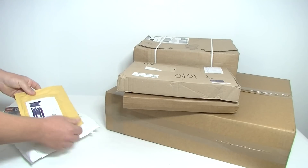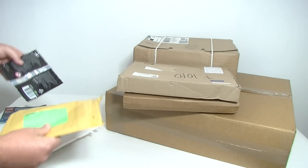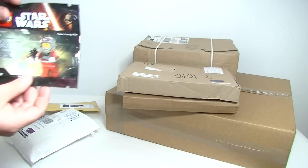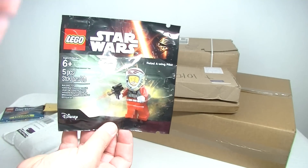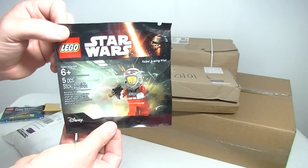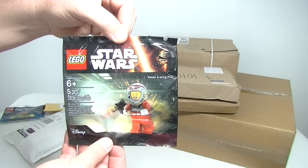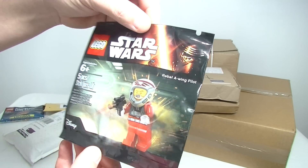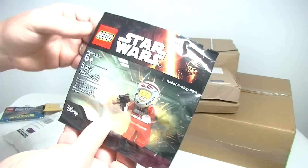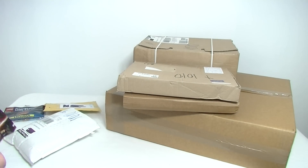Let's start with the BrickLink and pick-a-brick stuff. I've already opened this one up - it's just a poly bag. I don't know how this one came about or what kind of offer it was, but I just wanted to add it to the collection so I grabbed it off BrickLink. It's a pretty cool looking little poly bag - great helmet on it. It's the Rebels A-Wing pilot.